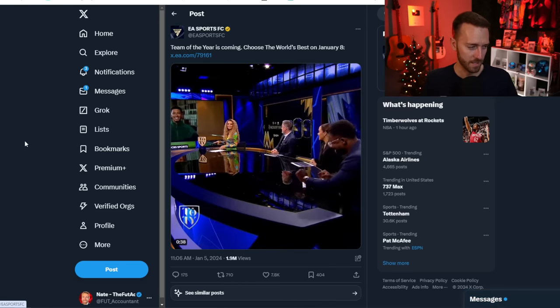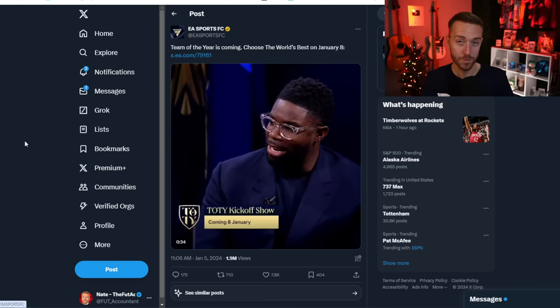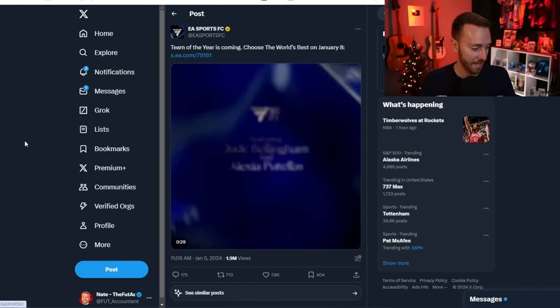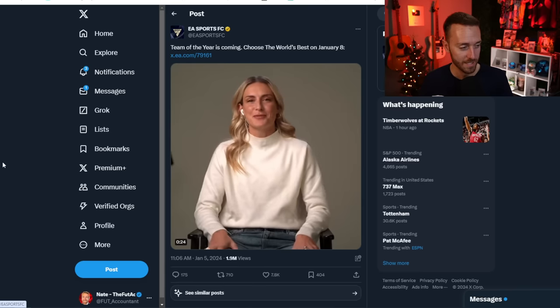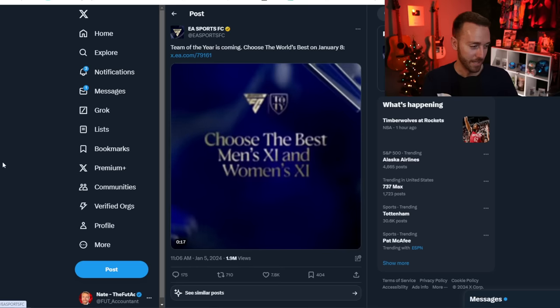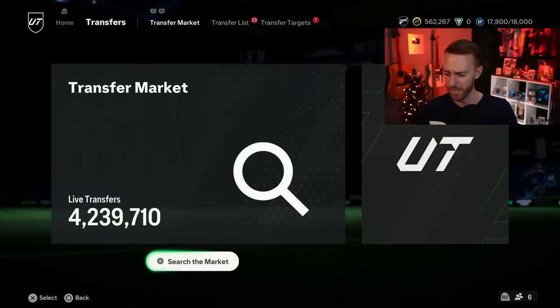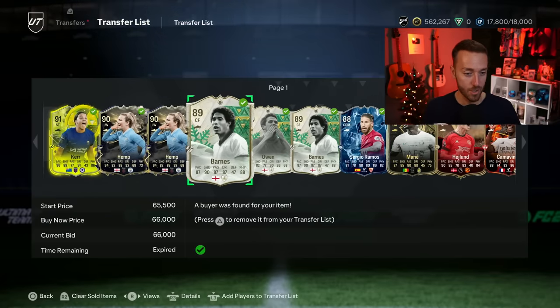EA tweeted about the Team of the Year announcement, which is going to have a kickoff show happening on Monday. I'm actually pretty excited for this because both Jude Bellingham and Putellas are on the kickoff show, along with Jamie Carragher and Micah Richards — it should be a fun show. We'll hopefully be able to watch it live on stream. They're going out with cool features for the TOTY announcement and votes — really good times to trade right now.